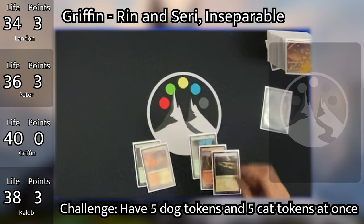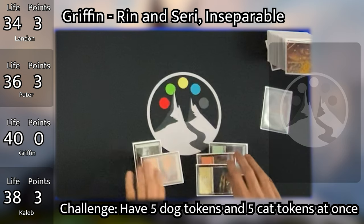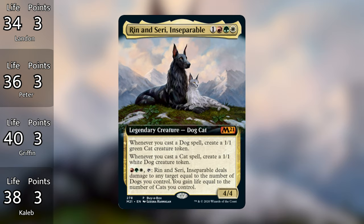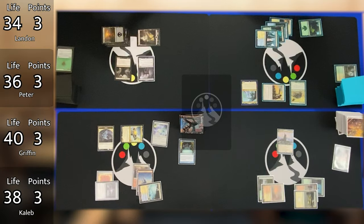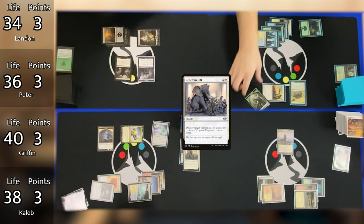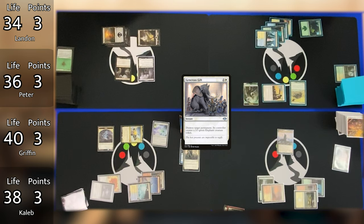Card spotlight: Rin and Sari is a new core set commander. Rin and Sari lets you make cat tokens whenever you cast dogs, and dog tokens whenever you cast cats, and has an ability to deal damage based on how many dogs you have and gain life based on how many cats you have. Griffin is going to very quickly be making a lot of cats and dogs with this 2-for-1 rate on his commander. Moving into his end step, Caleb casts Generous Gift targeting Peter's Arcades — Arcades is destroyed and Peter gets a 3/3 elephant. Caleb did more on Griffin's turn than Griffin did.